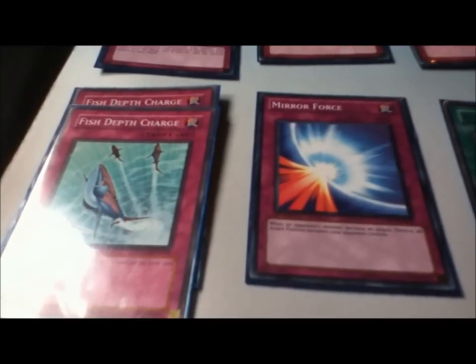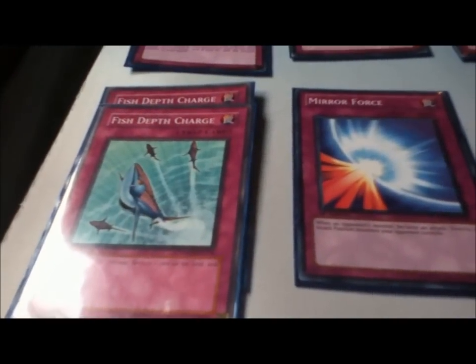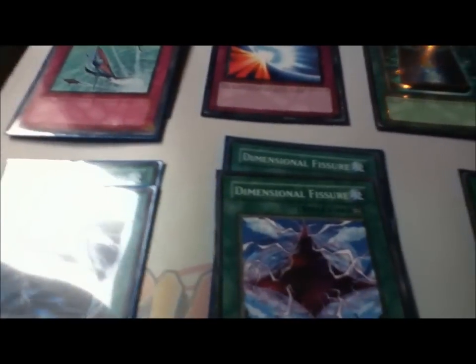One of the initial combos I thought of was using Frilled Rhoba or Needle Sunfish — destroy one of those two with Fish Depth Charge, use their effects, and then draw a card, so it really just helps the deck. Other than that, it's really just standard magic and trap cards. Dimensional Fissure is just to help stun out the meta.